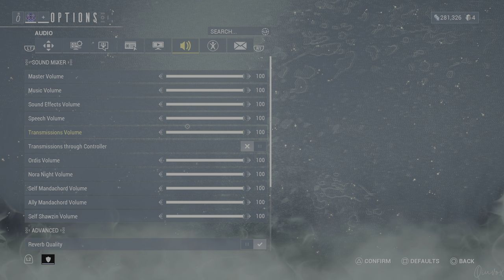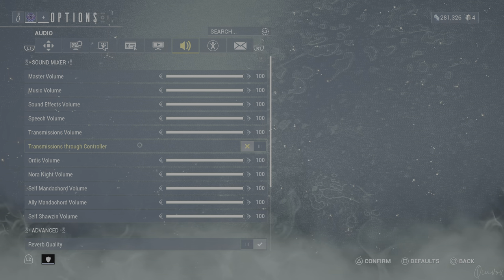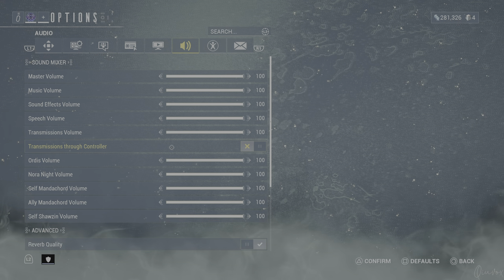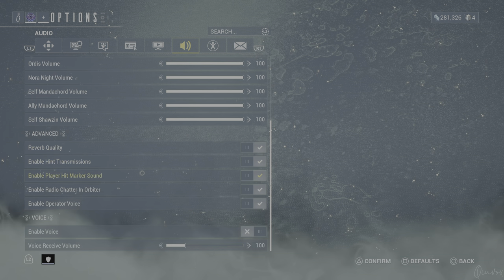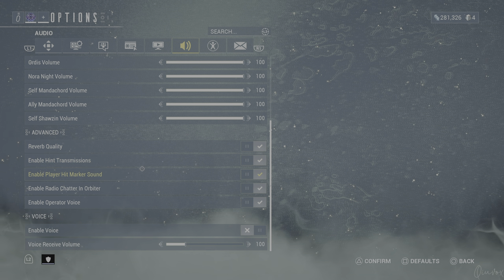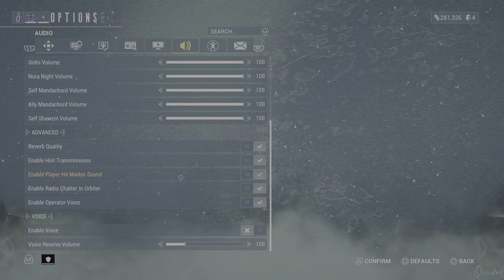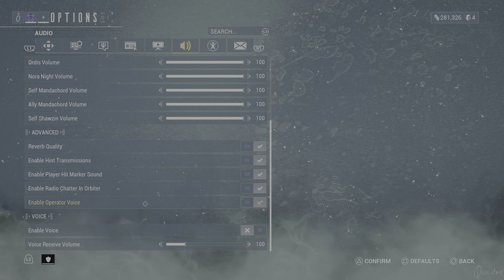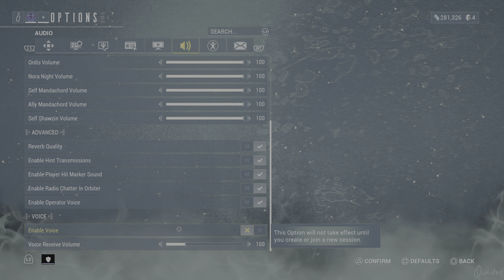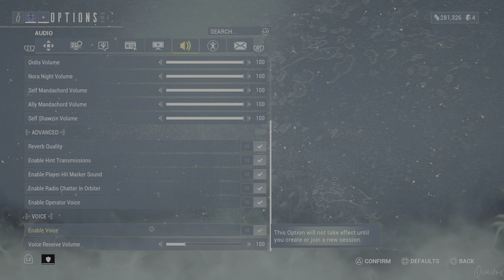On sound, everything is at 100. Transmission through controller is off — you can turn it on if you want. Nora, Shawzin, ally Mandacord, and self Shawzin volumes are all at 100. Reverb quality is on. Hint transmissions are on. Hit marker sound is on — of course you want to hear when you hit headshots. Radio chatter like Grineer or Nora Night speaking can be heard in your orbiter. Enable operator voice is on. In-game voice is off most of the time since I'm recording videos.